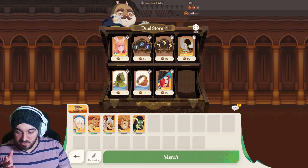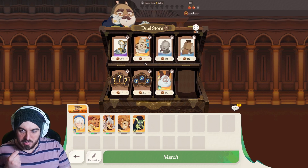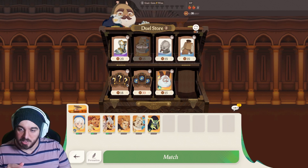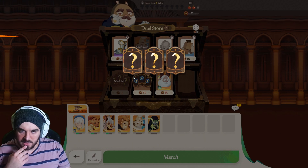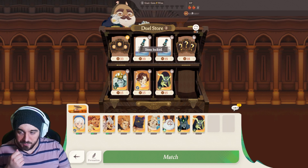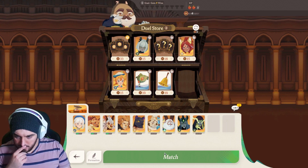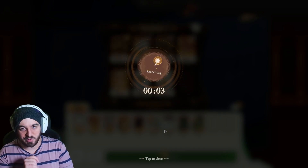I just got a bad RNG draw round one. The only really good units we had were those two — Brutus isn't that great as a tank in this mode. We're definitely picking up a copy of Smoky; always run Smoky if you're running a Mauler team, he's really good. You can lock any shop item at any time and re-roll — the locked item will stay in place, which is very important to keep in mind.